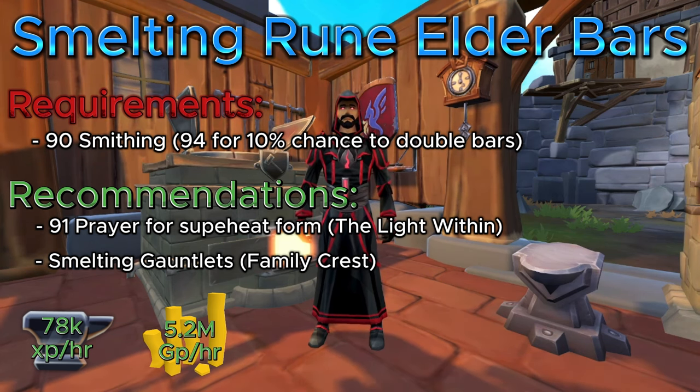The next recommendation is Smelting Gauntlets — this is what makes it super AFK-able. You get those by finishing the Family Crest quest and selecting the Smelting Gauntlets. You can always go back to the main character of the quest to swap for the other gauntlets. If you're looking for experience while doing this method, it's basically non-existent — you're only going to get 78,000 experience per hour.